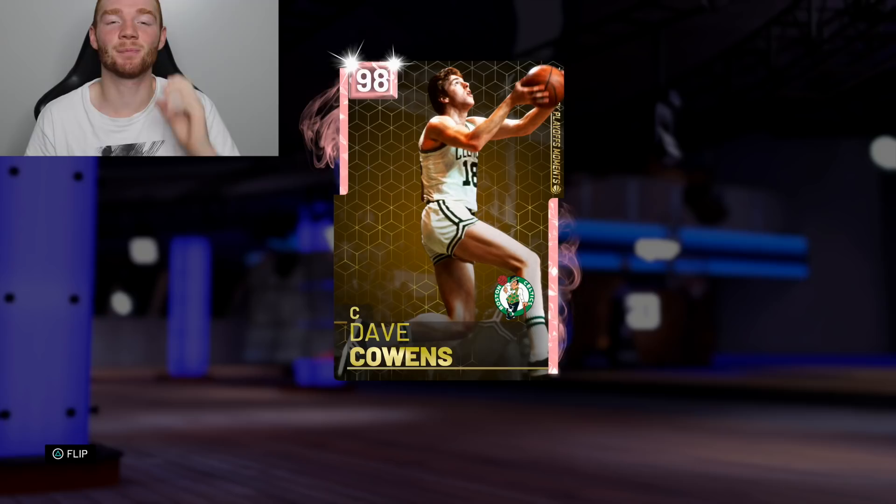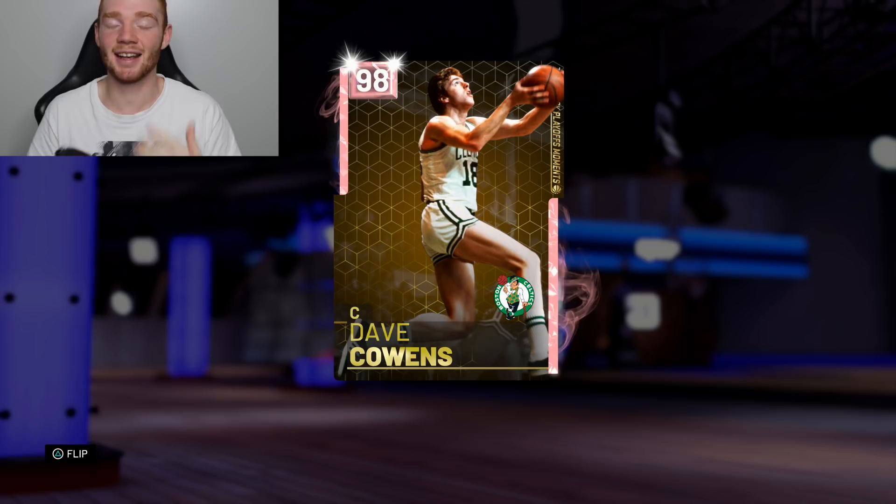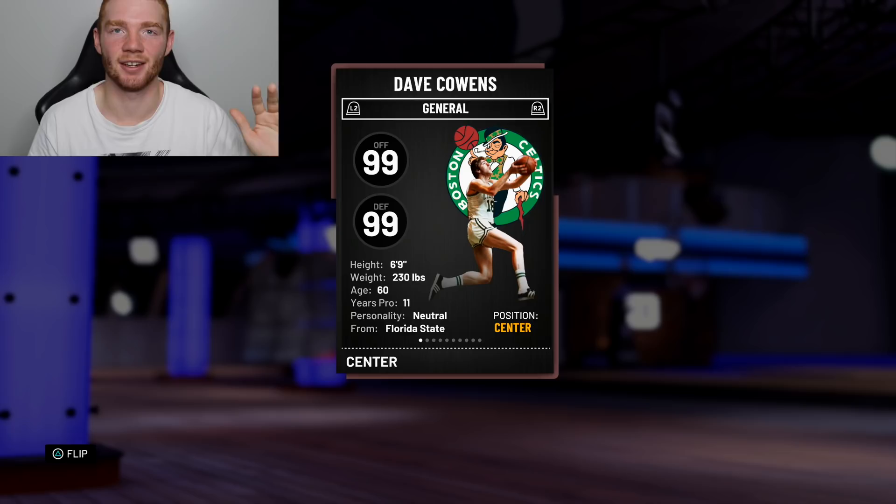We're back again with another NBA 2K19 MyTeam gameplay. I'm probably using one of the best cards in the game — it's a slept-on card, but just trust me. The card is this pink diamond 98 overall Dave Cohens. He's a center, he's 98 overall, and yes he's only 6'9", but once you see the stats your whole opinion will change.